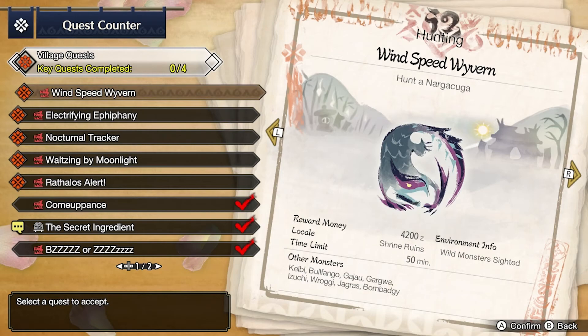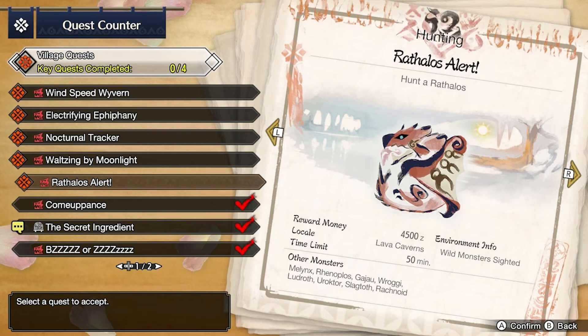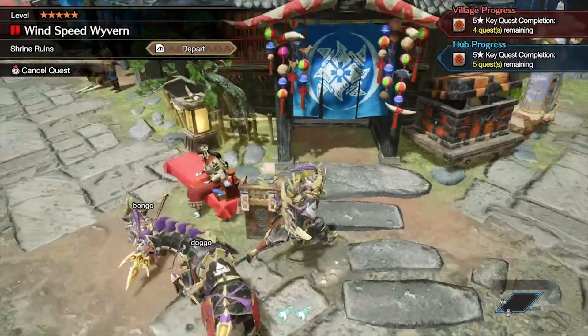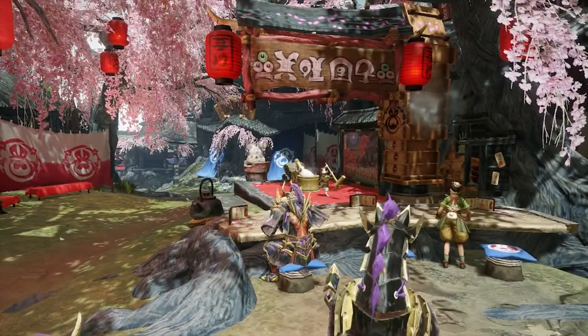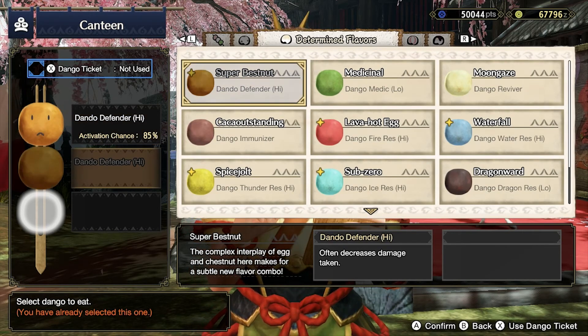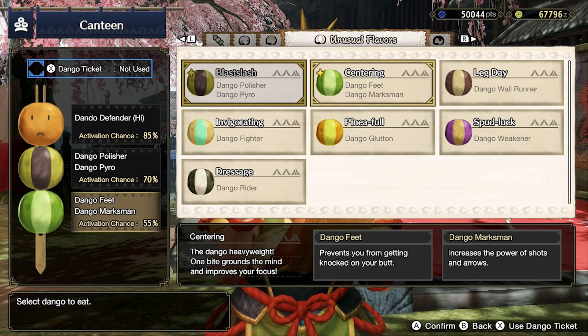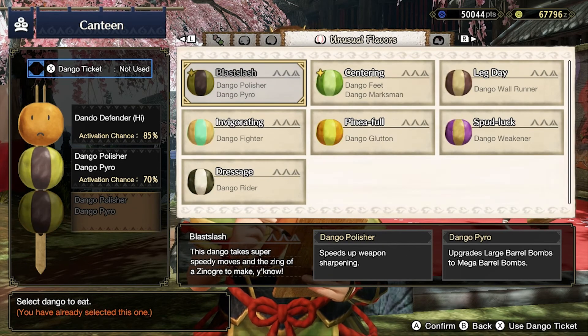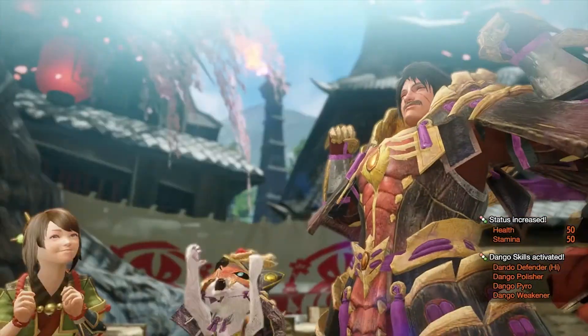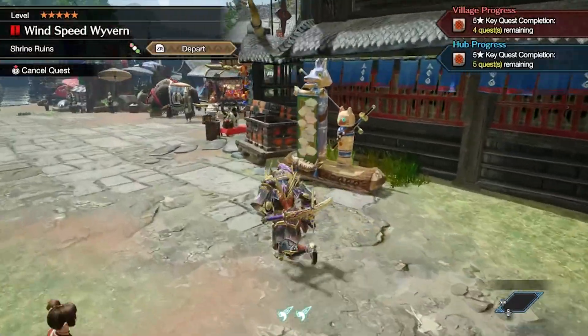Today we're going to start with the six-star quests. The key quests are the Nagakuga, Zinoguri, Anjanath, Mitsune, and the Rathalos. Let's start from the top and go eat quickly. We'll pay with points — let's get high defense, weapon sharpening, weakener, and large monster encounter so quests have an increased chance of monsters being weaker than normal. We got all four stats and I think we are ready to go.